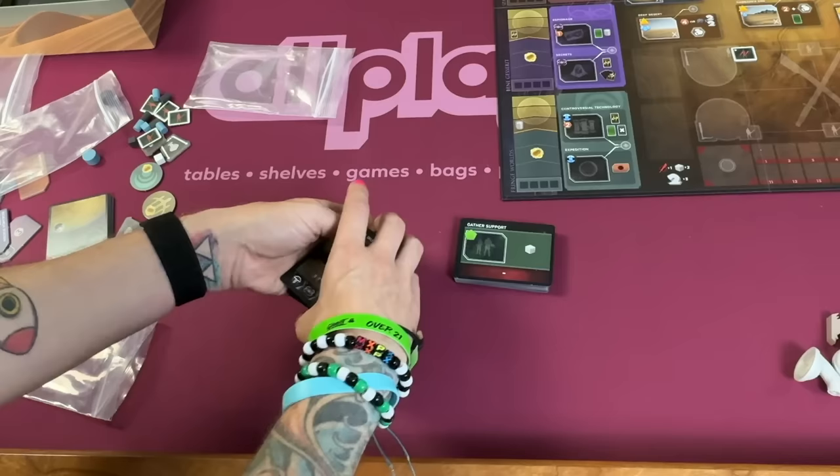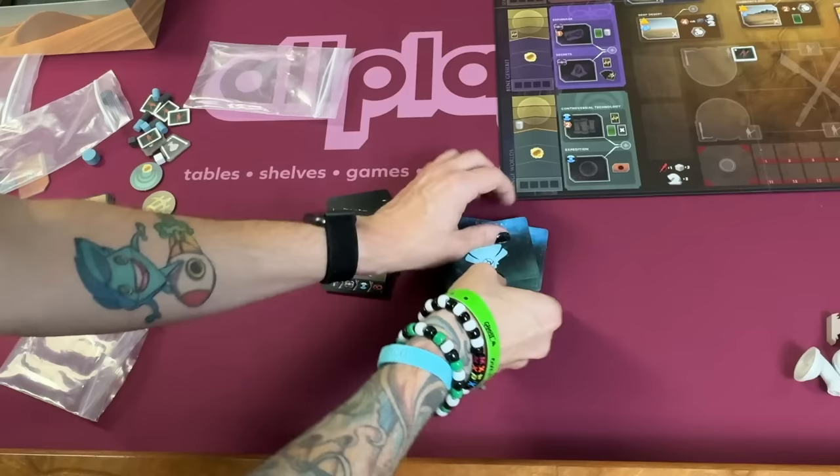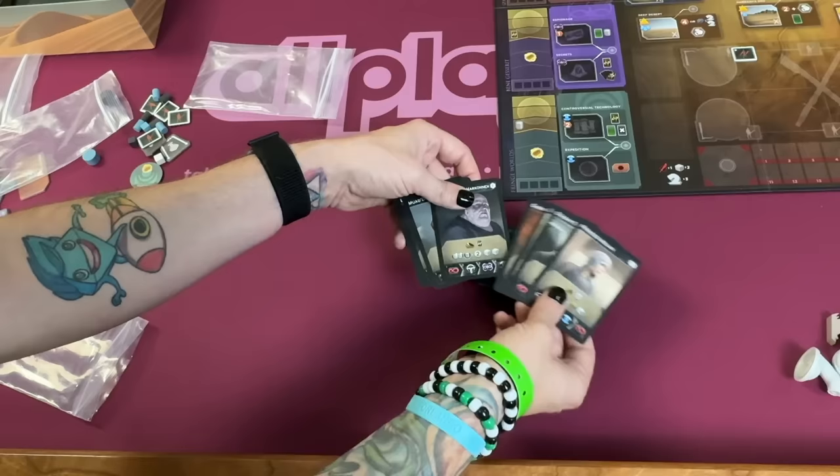They've also added all new stuff for the two-player and solo version of the game. You take one of these leaders as you normally would in the old game, but now you have a new set of cards that you reveal to show where your rival is going, blocking you off and getting different bonuses when they go to different spaces on the board and moving up on their faction tracks.